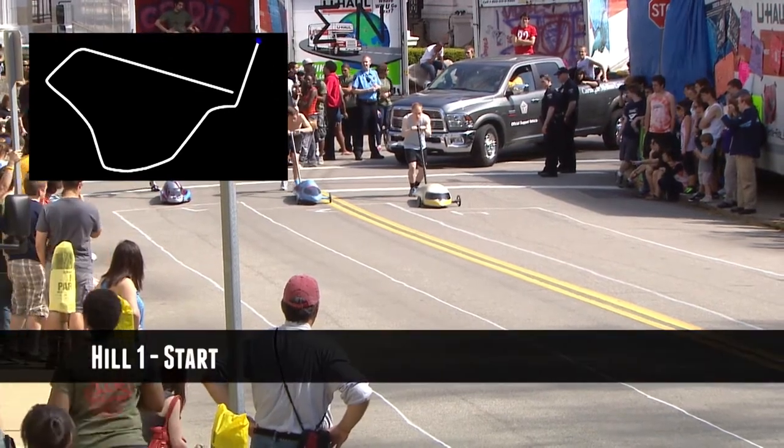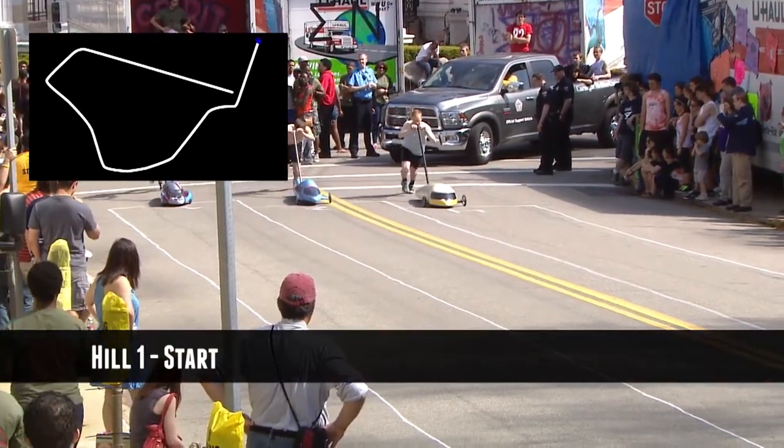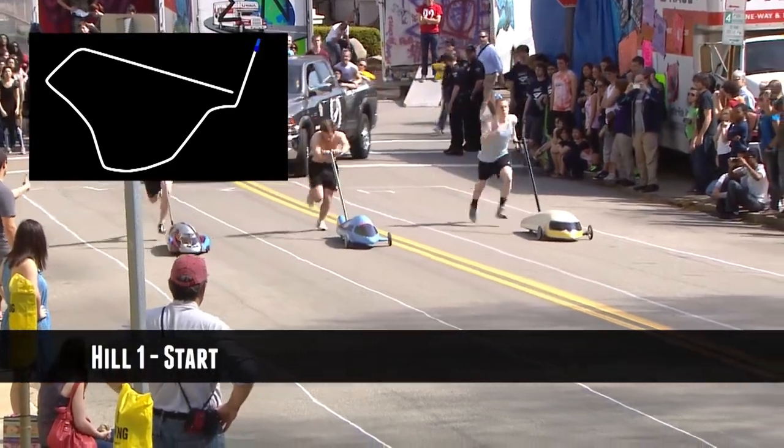At the start of the race, the Hill 1 pusher is the only one allowed on the line. If the buggy or pusher strays from their lane, it's a disqualification.